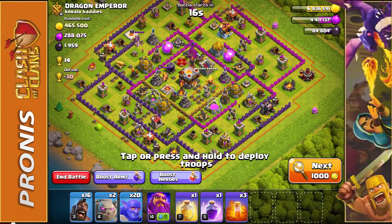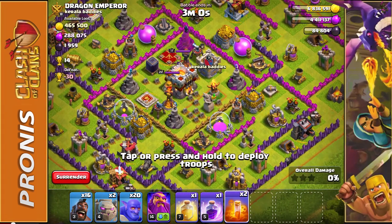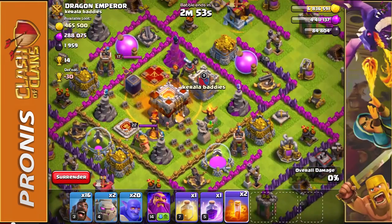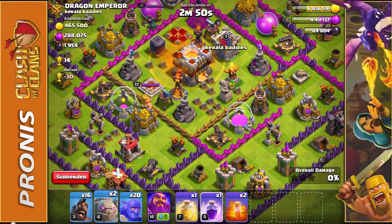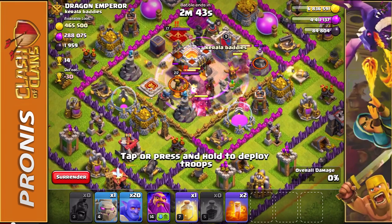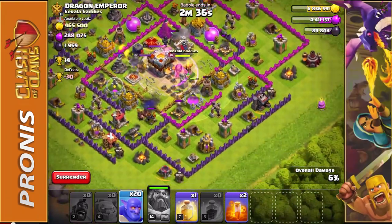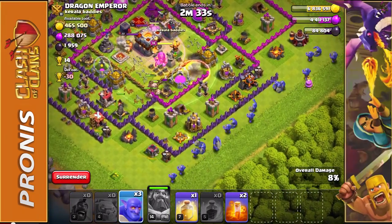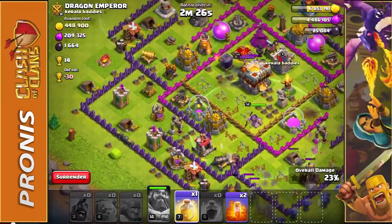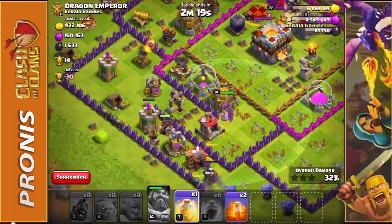We just came across this tiny low-level base — this could actually work out really well. I'll put down a poison spell right away hoping to do a little damage... oh, it doesn't even damage the Archer Queen. So we're going to put down one of the rage spells, then a Golem, then all of our Hog Riders, put down the Grand Warden to keep them alive a little bit longer, then another Golem, follow it up along the outside with all of our Bowlers. These guys are going to do work on the outside of this base. We should hopefully three-star this, but I'm not too sure — this could go against our favor.